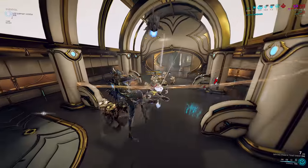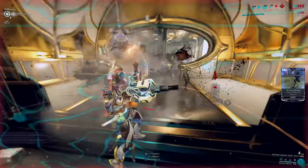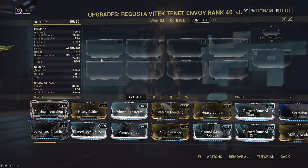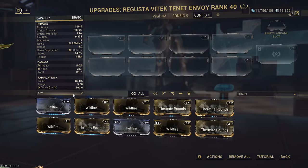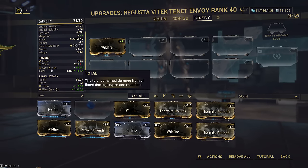But first, let's take a look at how elemental combinations on lich and sister weapons work, because it's very counterintuitive and confusing. You've probably seen me discuss this in the Tenant Spear X video long ago. Well, we have a much better idea of how exactly it works now. Basically, modded elements will always come first - if you put an element on the weapon directly, that will always precede any innate or kuva elements.